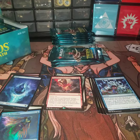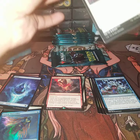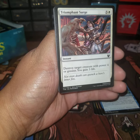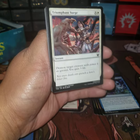We've got a Triton Wave Rider common, an Island, and an empty token slot. Triumphant Surge — cool art, looks like Elspeth. Instant, four-drop white, destroy target creature with power four or greater, you gain three life. Pretty cool.